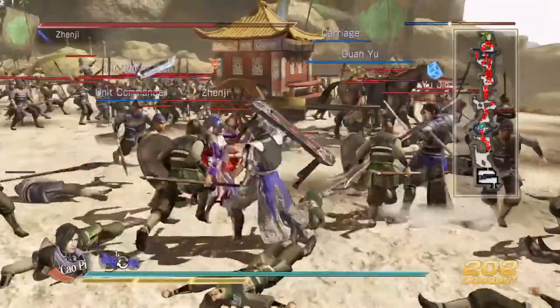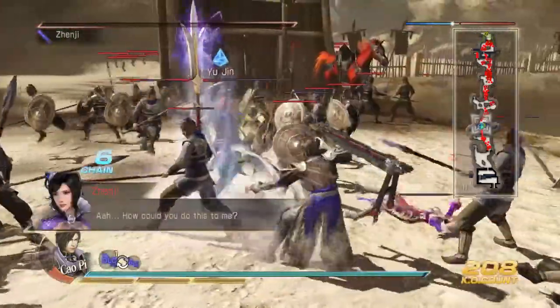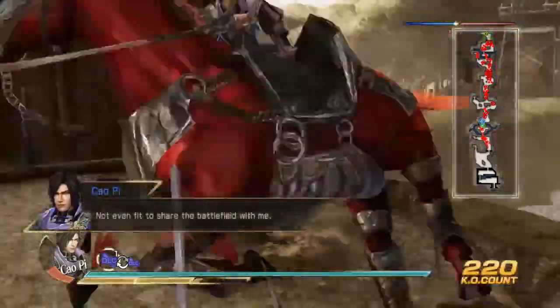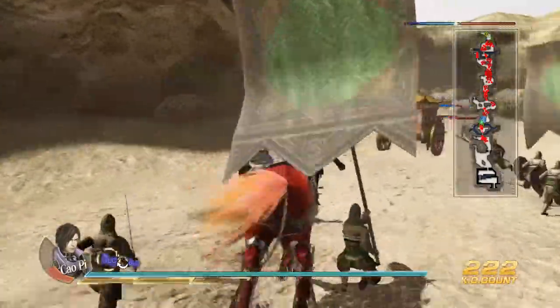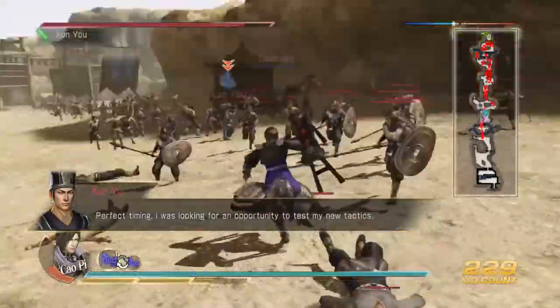It seems like the counter attack is different for whenever you press it in the combo. It seems like it basically corresponds with whatever triangle charge you would have done if you hit triangle instead of guard. It usually goes right into the triangle move sometimes. But it's a free hit, so I guess can't be choosers.